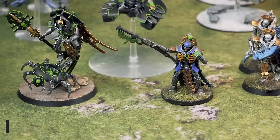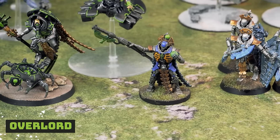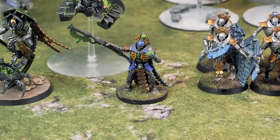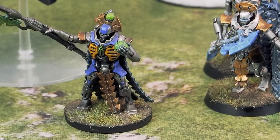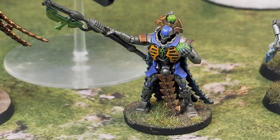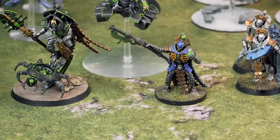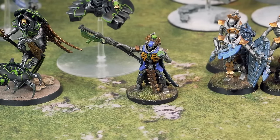My force will be led by a Necron Overlord. I don't care too much for the new model. I like his minus one damage, which he still has here. He will be the Warlord and will be equipped with what used to be called the Seperturnal Weave, now called the Ennegic Dermal Bond — it gives him a four-up feel no pain. They finally corrected the fact that you can't put enhancements on Catan Shards.